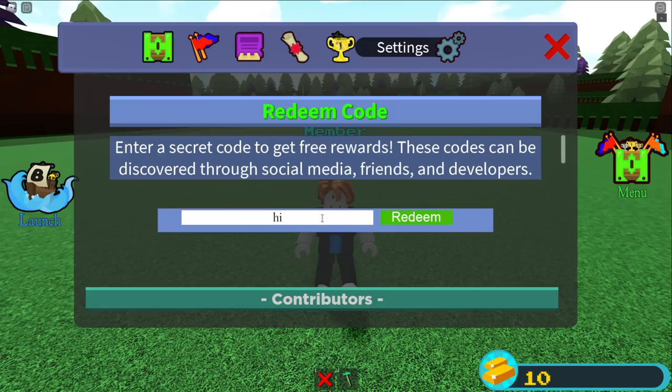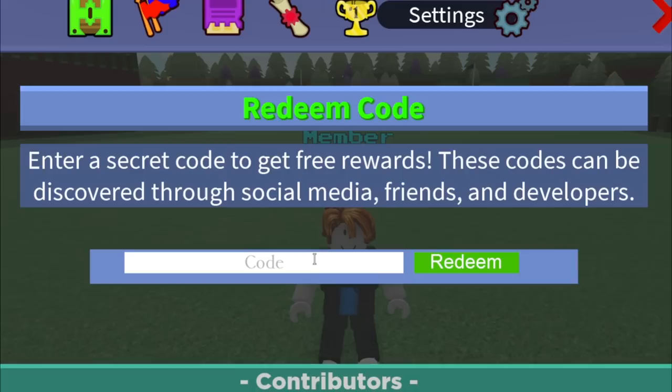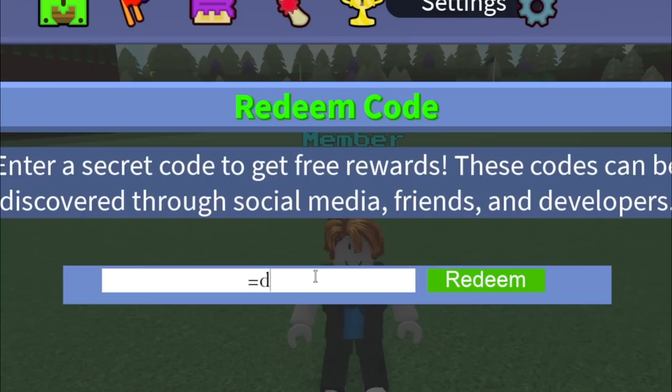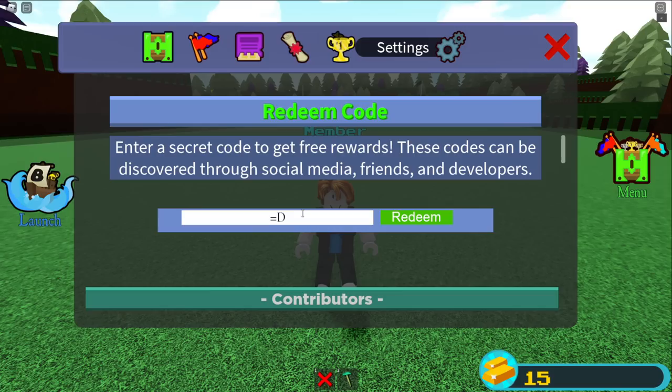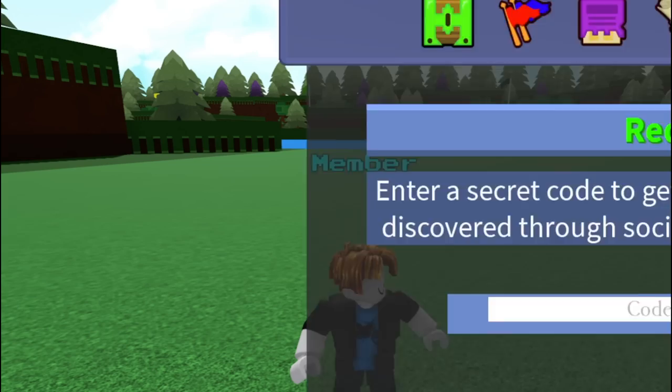The first code is just 'high' — literally just type 'high'. When you redeem it, it turns yellow for some reason, but we get five gold. The next one is '=D', like a happy face — redeem that for another five gold. Then type '=P', which is also an emoji face, and press redeem again for another five gold. So right off the bat we've already made 15 gold just from standing here.